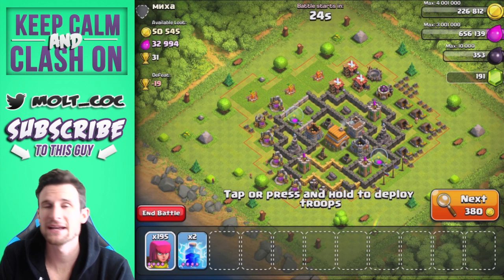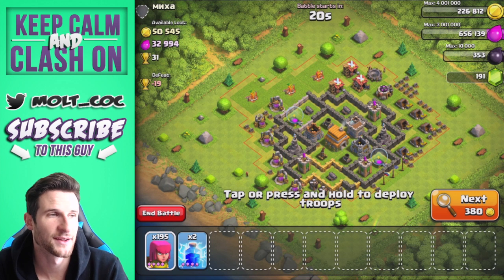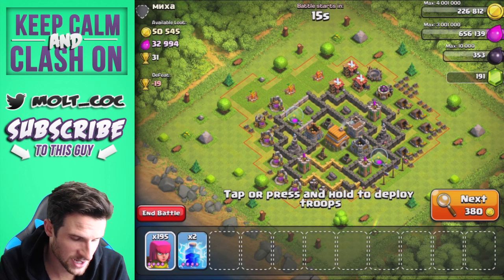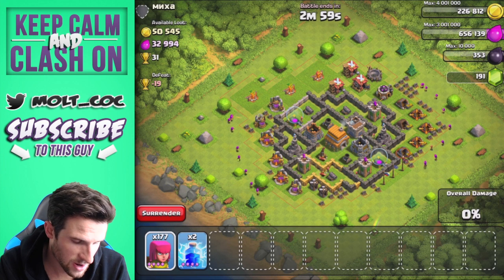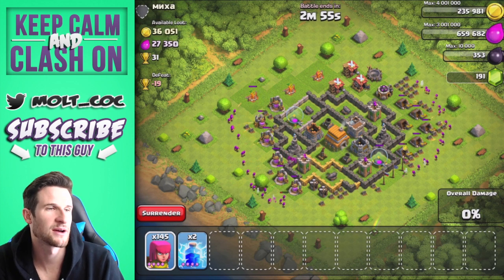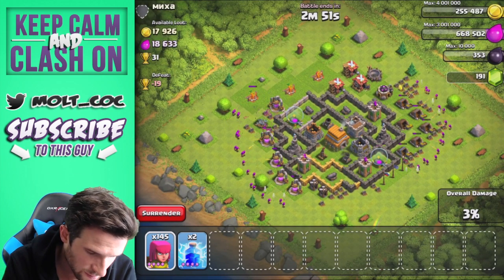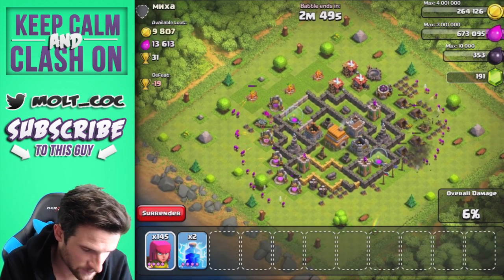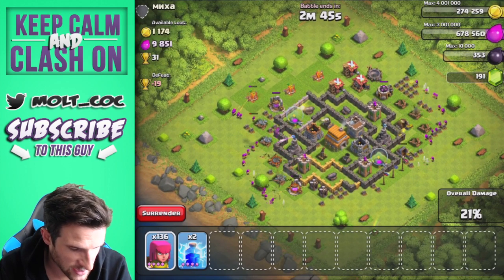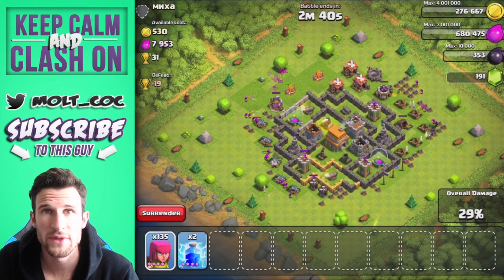Alright guys, check this out — these are the kinds of bases I attack a lot because you can see all those resources are in the mines and the pumps. We're going to deploy about 50 troops. We'll deploy a couple more up here and a couple more down here, and you can see we still have 135 troops left.